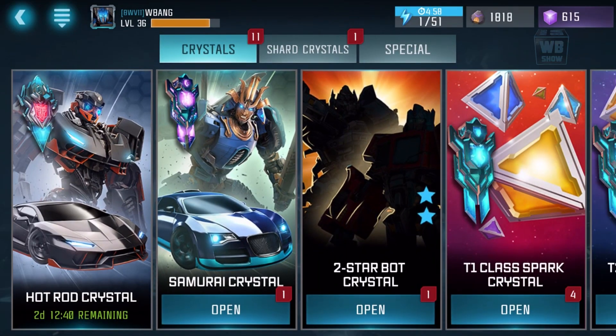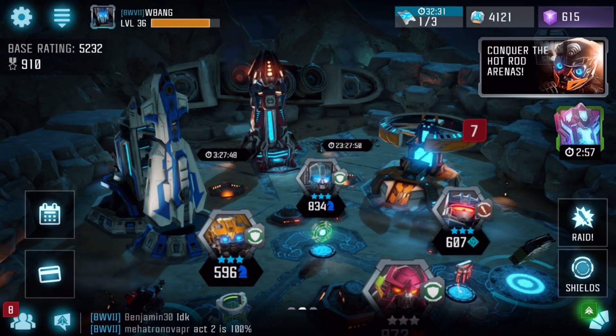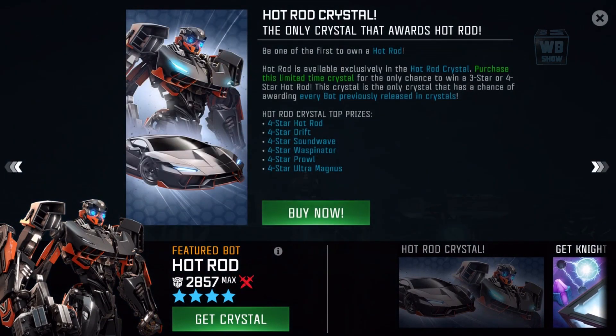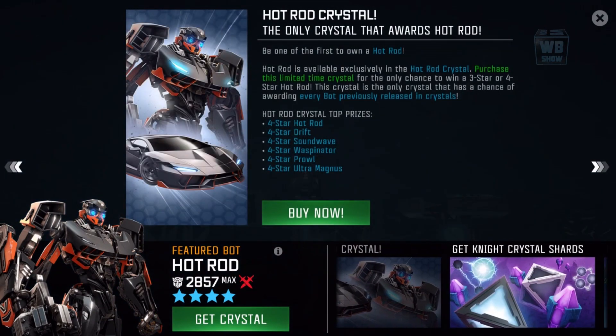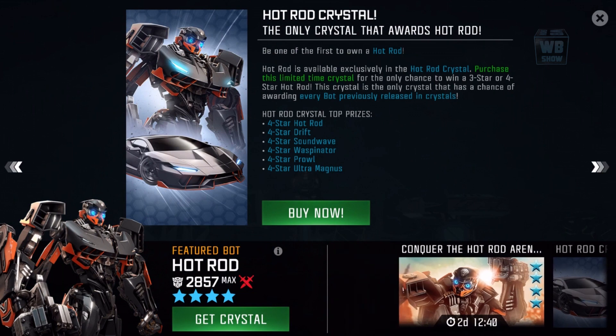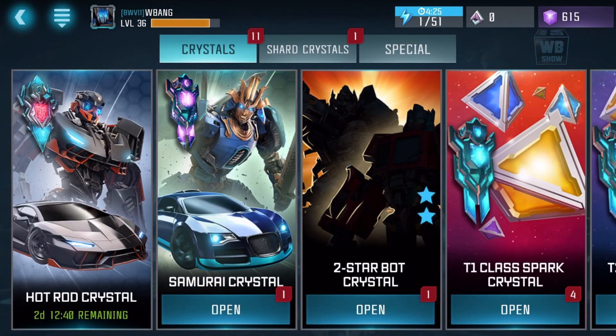Welcome back to a brand new video on Transformers: Forged to Fight. What we have here today is the Hot Rod crystal. I just want to take a look at it — I'm not going to buy a lot, just one. This Hot Rod crystal gives you a chance of getting Hot Rod, Drift, Soundwave, Waspinator, Prowl, and Ultra Magnus, which is all of the bots.